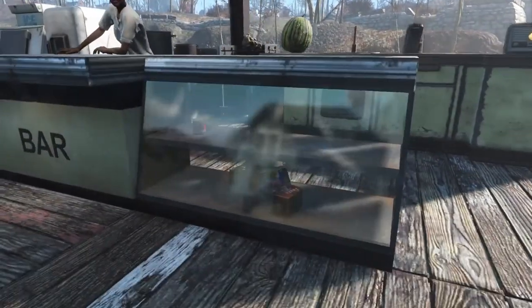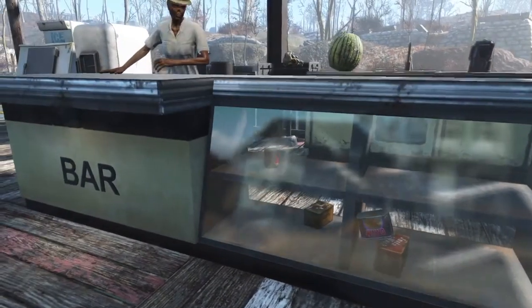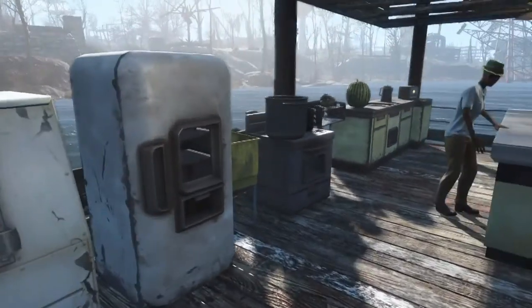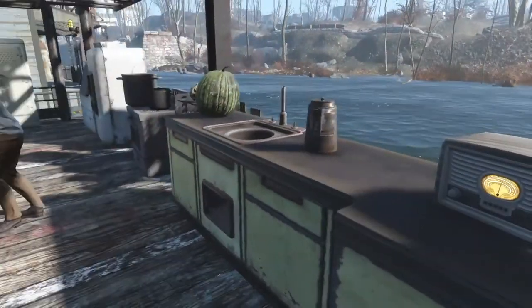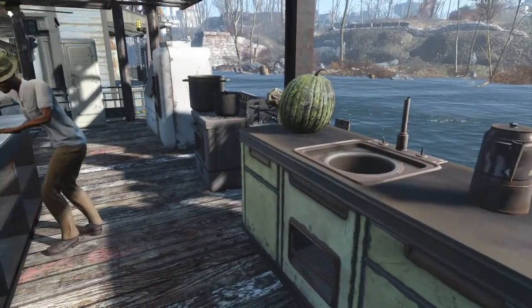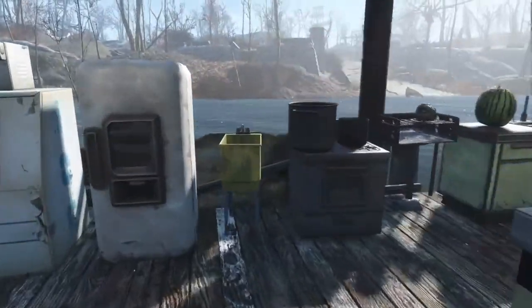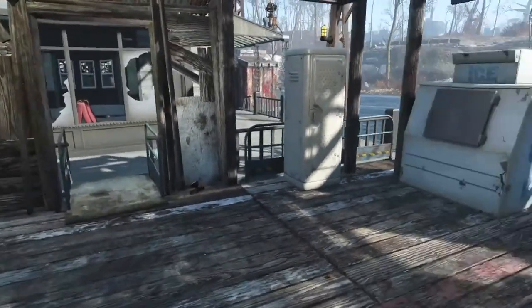One thing I like to do is place items in the shelves so it looks like they're actually selling something. If I have space with a restaurant I like it to look like a functioning restaurant. I use OC Decorator to place these items — there's some cabinetry here, an oven, a grill, a sink, a refrigerator, and a locker.